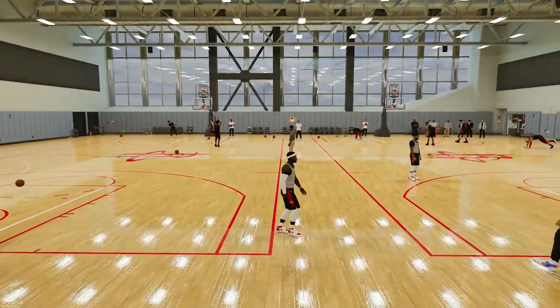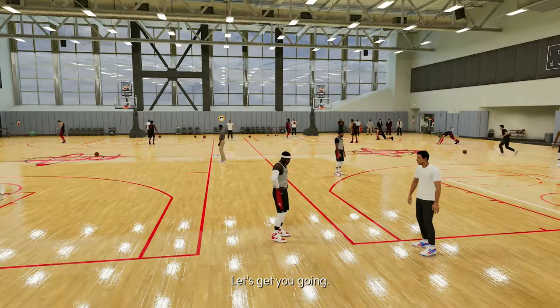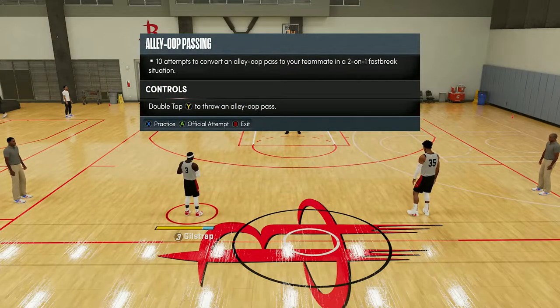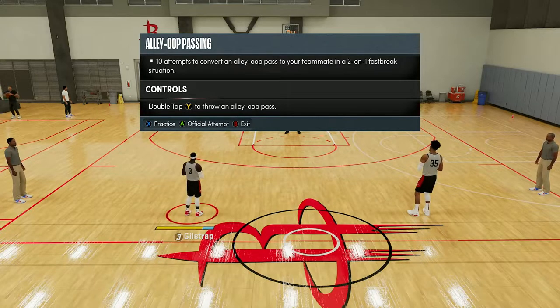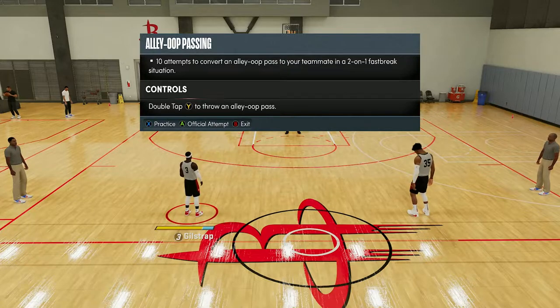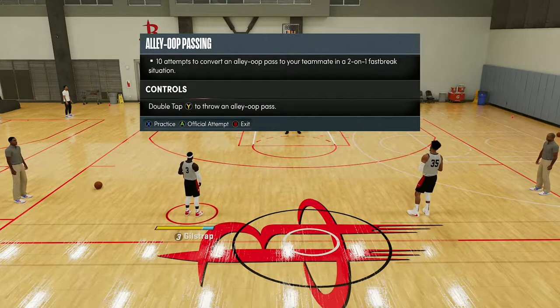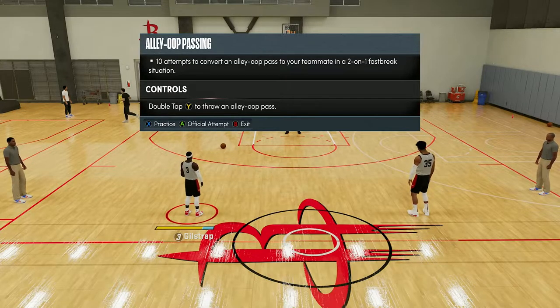We'll take a look at alley-oop passing first. If you've seen my shooting video, you know you get a certain amount of points for easy, medium, and hard drills. Easy is not going to net you a whole lot of points, but it's a good way to start. For alley-oop passing, all you got to do is complete alley-oop passes — you can do this even if you barely have any attribute points.